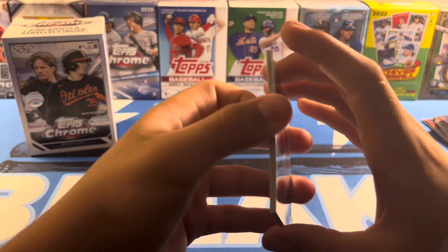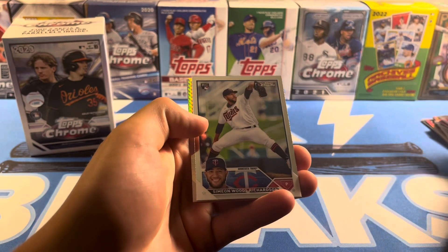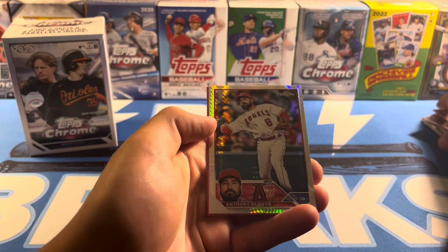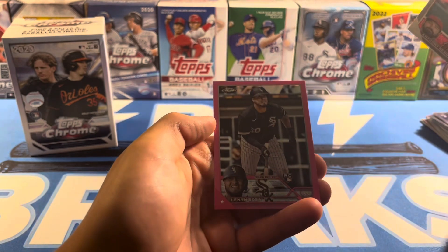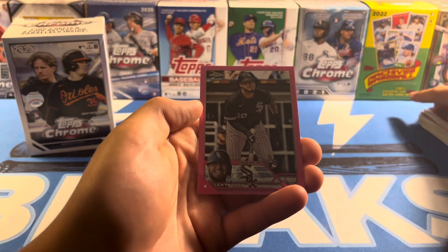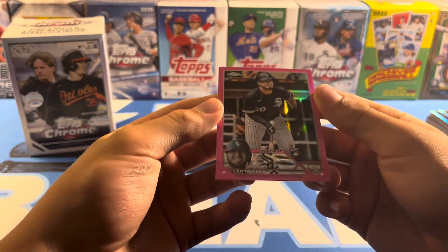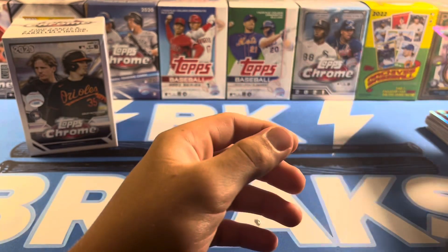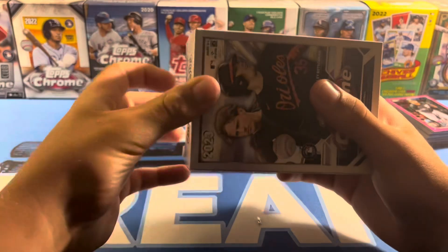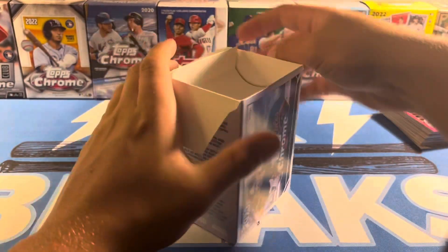Joe Ryan. Lindor. Woods Richardson. There's a Rendon Prism. And Sosa Pink Rookie. So box number one was not that good. Let's hope box number two can give us something good.